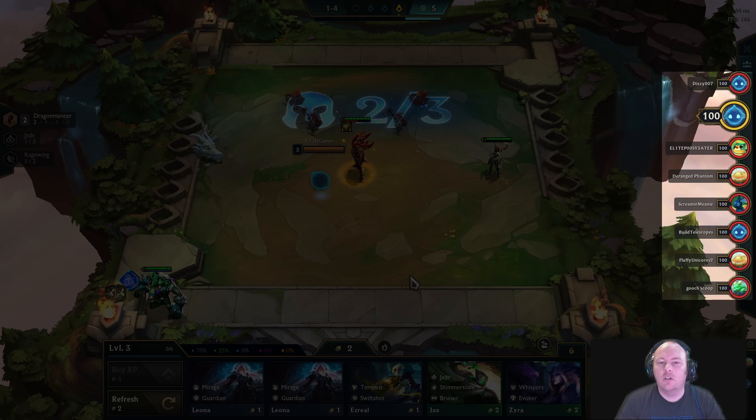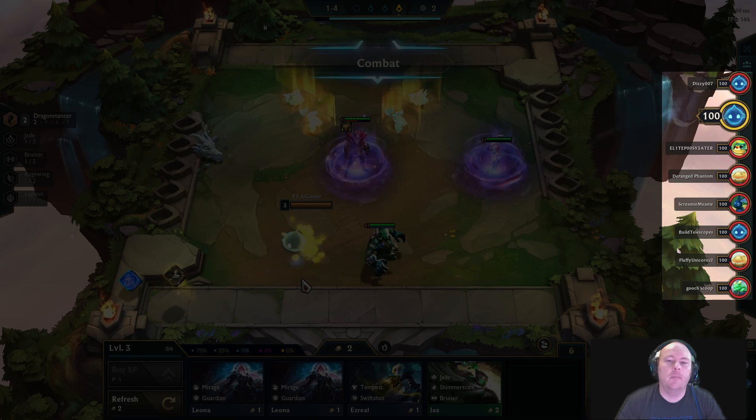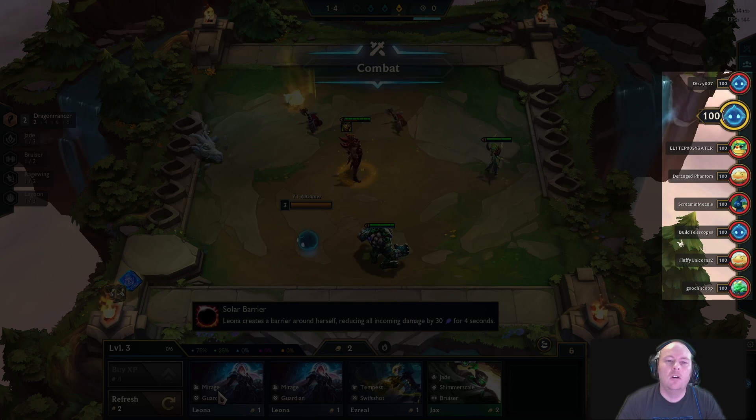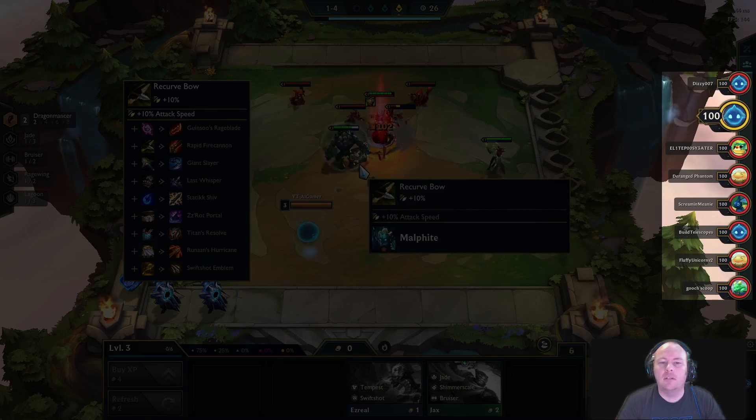The right side of the screen shows how much health I have remaining. At the end of each round, all units are revived, but losing a battle causes my main avatar's health to be reduced. Early losses are less impactful than late game losses. If I lose too many rounds, I'm eliminated from the game.